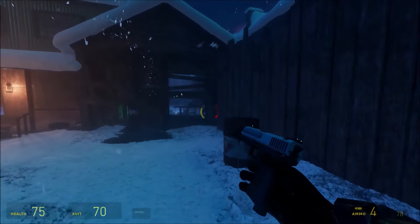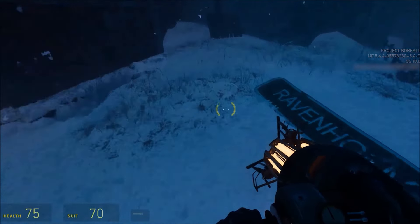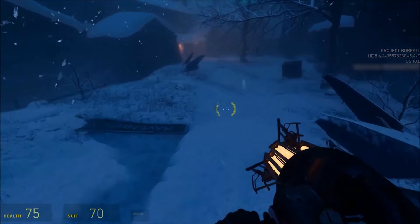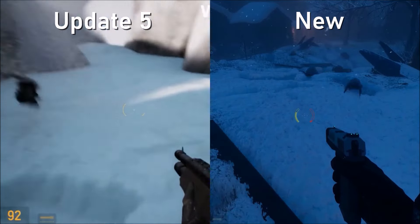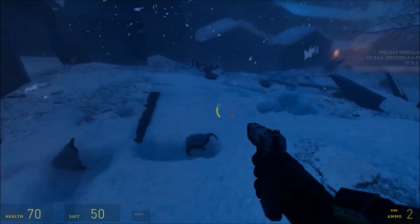One of the first things we expect players to notice while navigating the level is our new snow deformation system, which replaced the one originally shown in Update 5. As you can see, the new snow deforms more naturally around objects and when combined with other lighting, wind, and volumetric effects, allows us to have greater immersion in our upcoming winter environments.